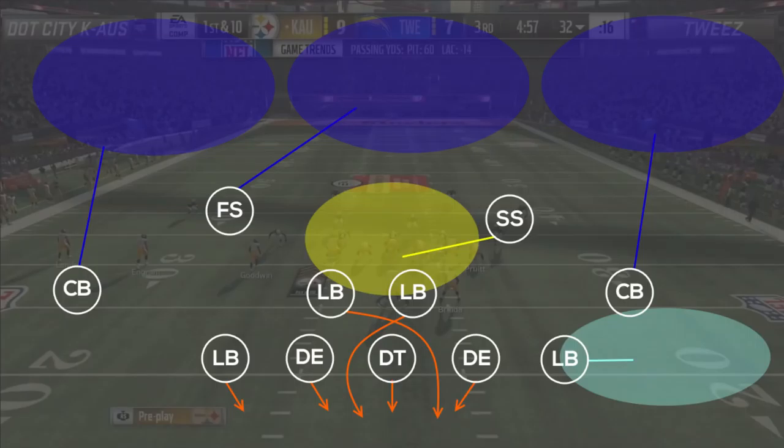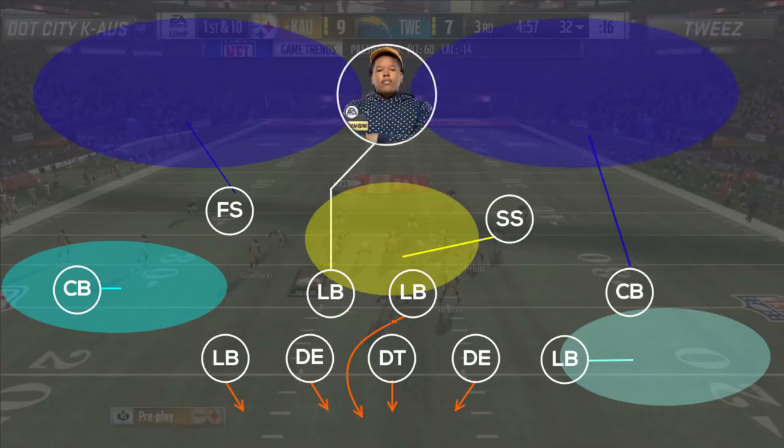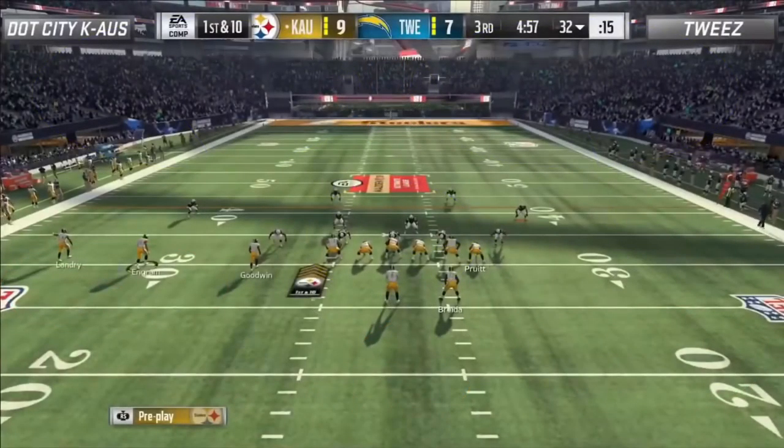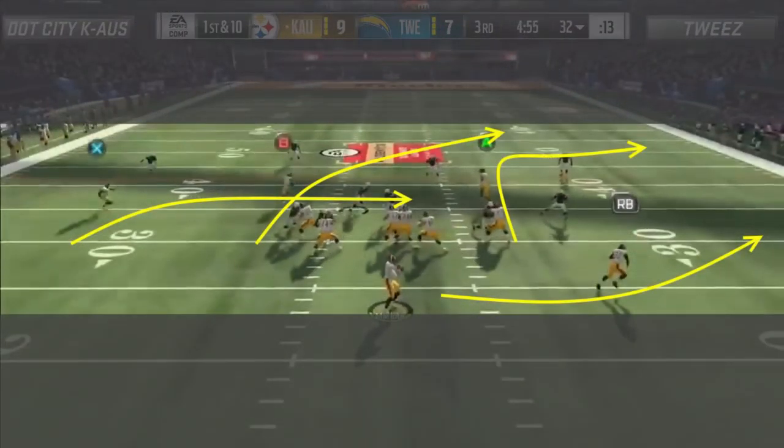Tweez also allows his strong safety in the 3 receiver hook to play aggressively over the middle. He turns the left side of his defense into a Tampa 2 by putting his free safety in a deep half and his cornerback into a cloud flat. On the right side, he keeps the 3 receiver hook from the strong safety, compensating with essentially a cover 2 invert look by putting his cornerback into a deep half. He wraps it up by usering the left side middle linebacker over the middle. Chaos makes a few adjustments himself — he motions in Evan Ingram to pick up the pressure, drags the far outside receiver, and swings his halfback out of the backfield to the right.